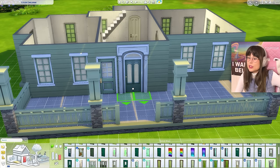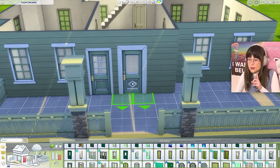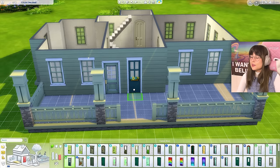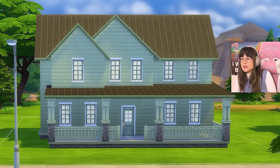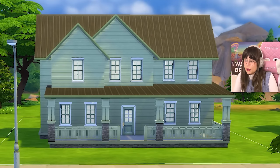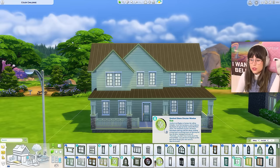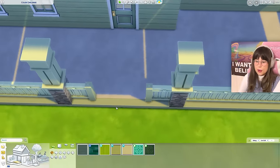We gotta find a nice old door. Oh cute — that's a vibe, I'm gonna save that. Oh that's nice — I said nice, not cute or vibe! This one is super cute and actually cute, but I do wish they had a version that was a little bit wider because now it seems a little squeezed in. Okay I'm going with this door. Now the windows — I wish somebody could give me a window curse because I have no idea what I'm doing.